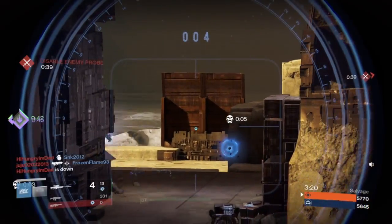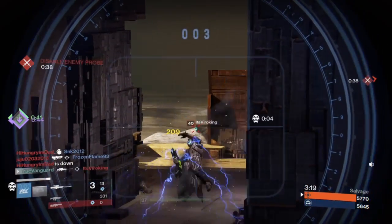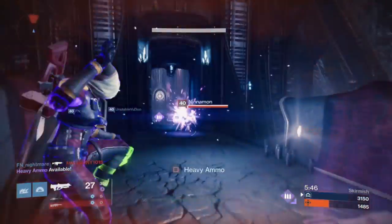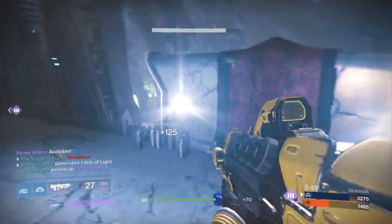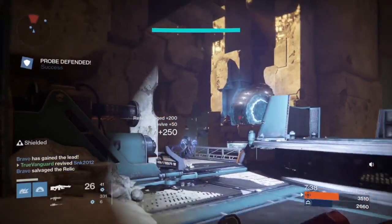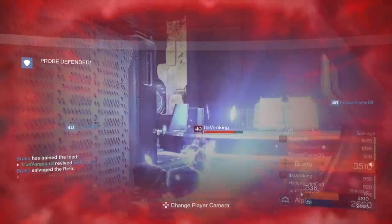Listen for the audio cues and kite the supering opponent into a place that's more strategic for you. Sometimes when these opponents are too close, your best bet is just to dump as much DPS into them as you possibly can before going down.